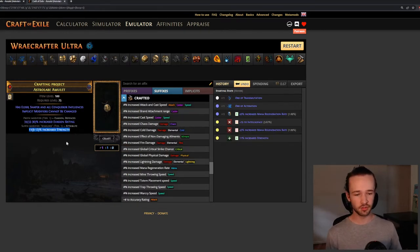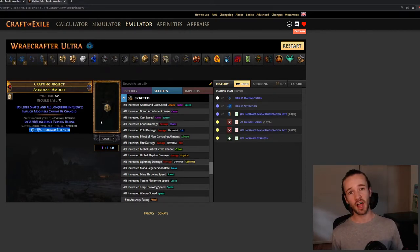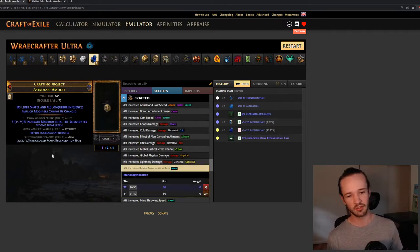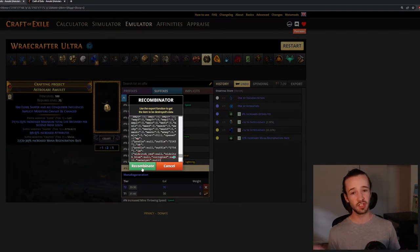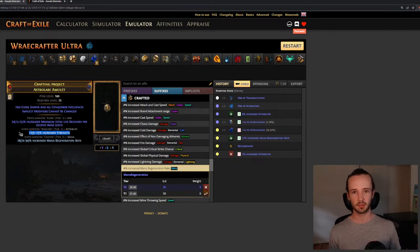Now I've made my item that also has increased strength, and we're ready to combine it with our first item that had increased attributes. To improve our odds, we can do a quick min-max and craft the same modifier on both items at the bench — I'll craft mana on both. It can be anything, as long as it's the same mod and same tier. Now we're ready to recombinate, so I'll export and paste it in.